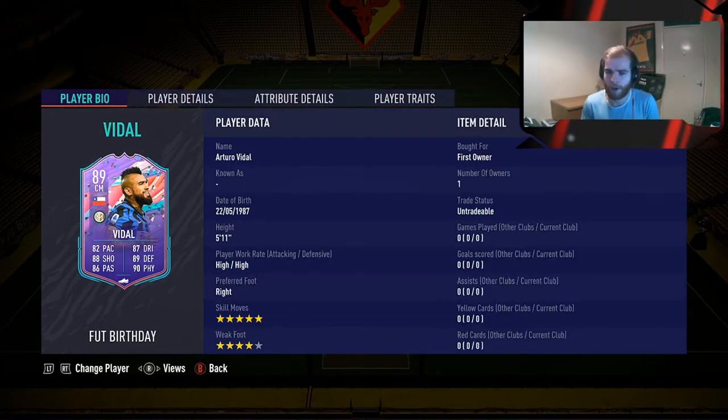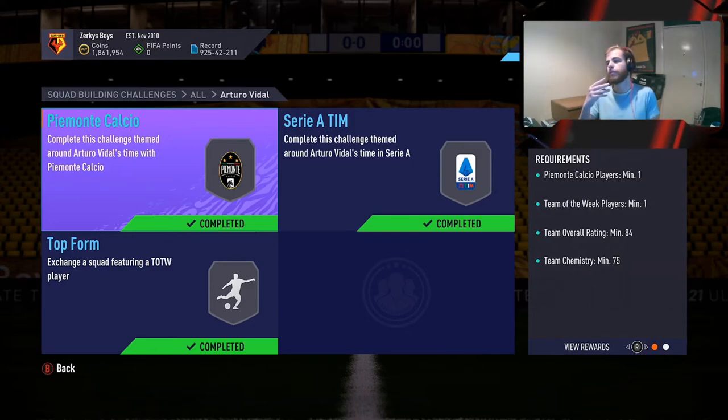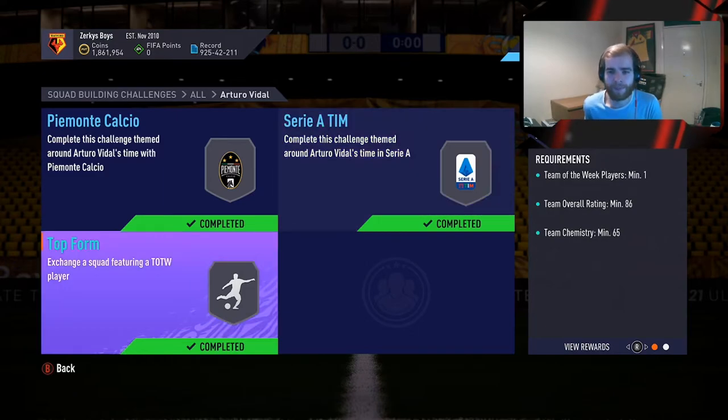Let's have a look at the SBC. It's three teams, which isn't too bad. You've got an 84-rated squad with a Team of the Week and an eventless player at 75 chemistry. Then one Serie A, one Team of the Week, 85-rated squad at 70 chemistry. And the last one is an 86-rated squad, one Team of the Week, at 65 chemistry. Overall, not too bad at all for the requirements.